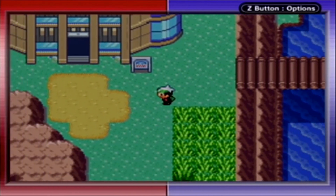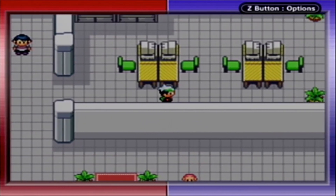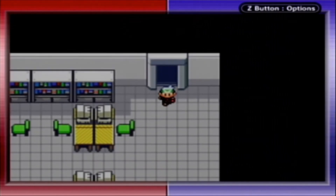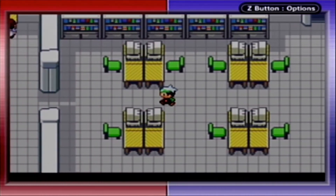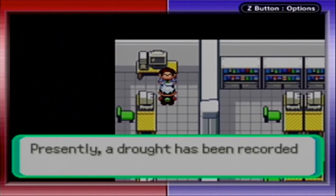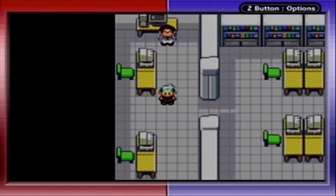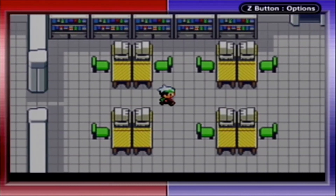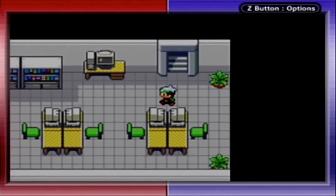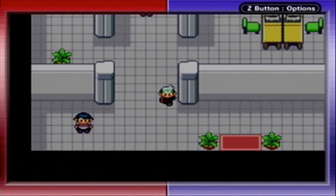Alright, what do you have to say to me this time? We took care of the rain — now what's left for us? Apparently a drought has been spotted near Route 115. So Kyogre was the cause of the rain, which means we can probably guess that the cause of the drought is a certain someone.